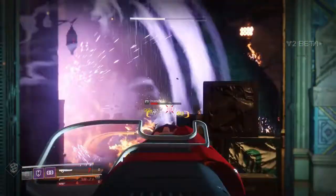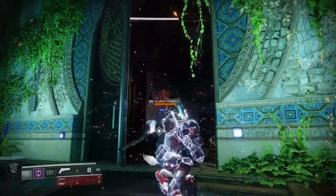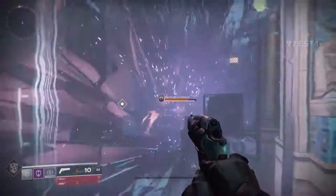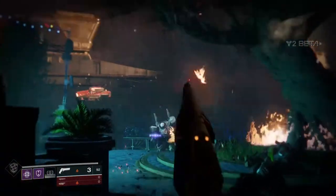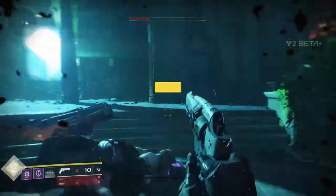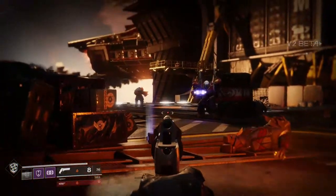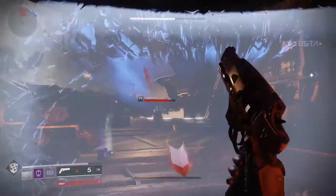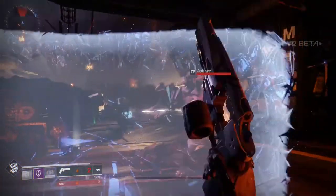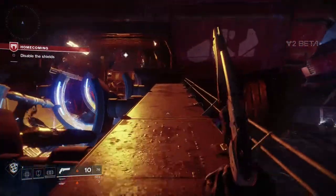I thought they got the timer on how long the super lasted pretty well — I could clear out a wave of enemies and then go back to recharging. Though the grenades and super cooldowns seemed a little long. I'm sure once we get gear we can spec into that to decrease those timers. The super cooldown did seem really long — I really wanted to use it more. The worst was when I switched over to the Striker Titan to check it out, and when I switched back everything was on cooldown from the beginning again.